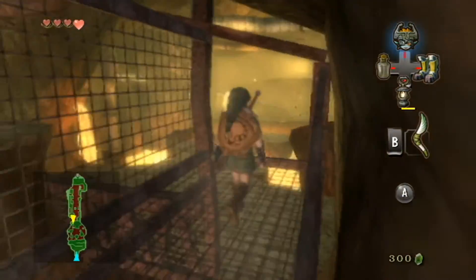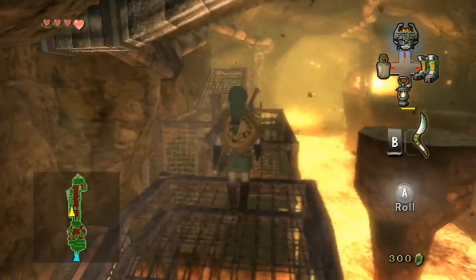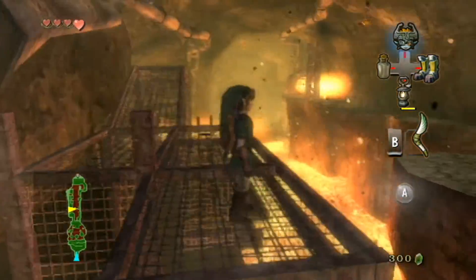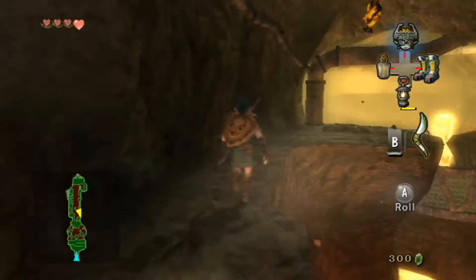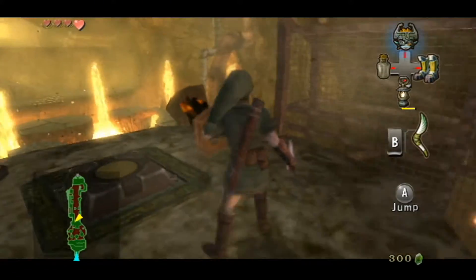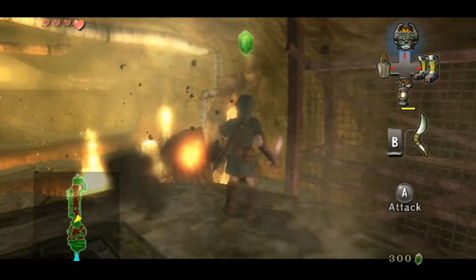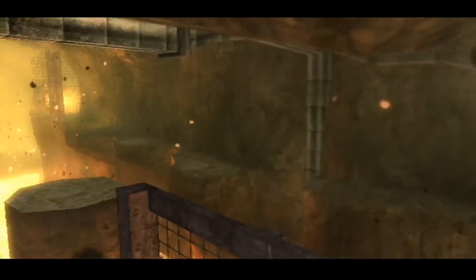Moving on - this is useless, so we actually want to cross back here and then go over here. There should be an enemy over here, and we've gotta watch out for that wooden shield, because when I was recording this the first time, it got burnt - but of course, it didn't actually save the progress I made.